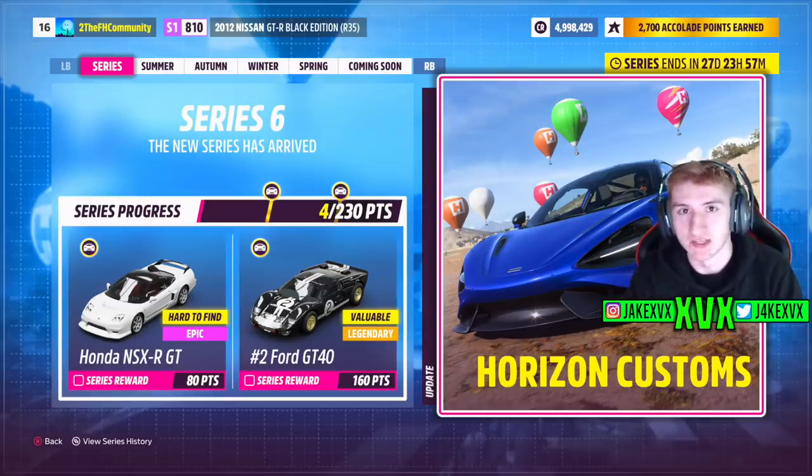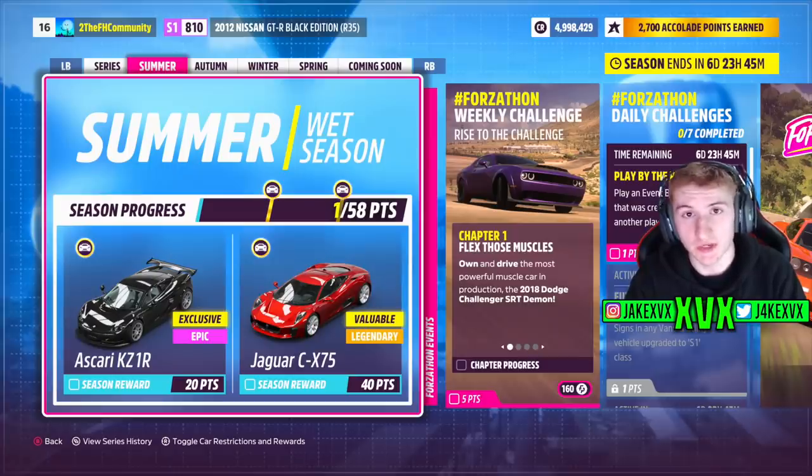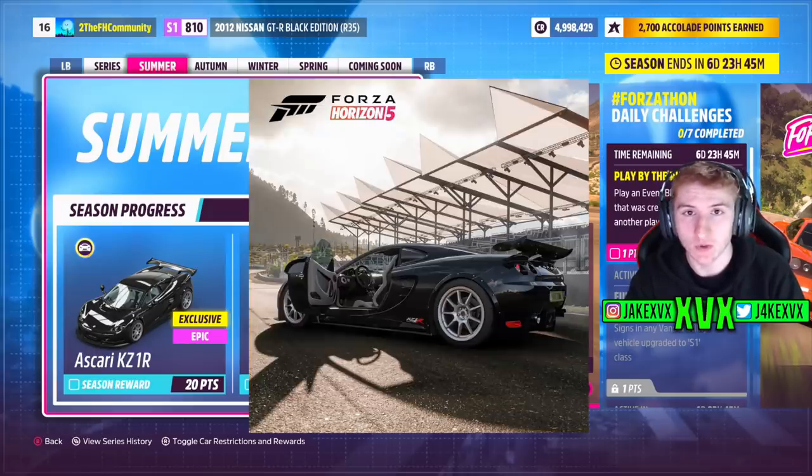We're going to start off with the festival playlist. For 80 points across the whole series you can get yourself a Honda NSX-R GT, and for 160 points the Ford GT40. Now the first week, which is summer, for 20 points you can get the first new car of this month, the Ascari KZ1R.